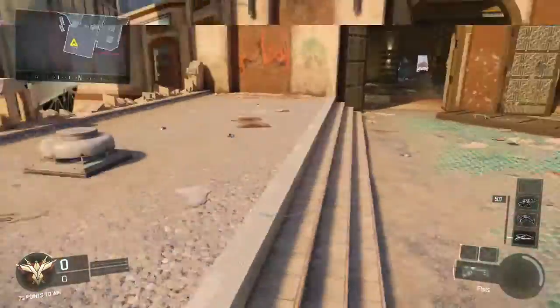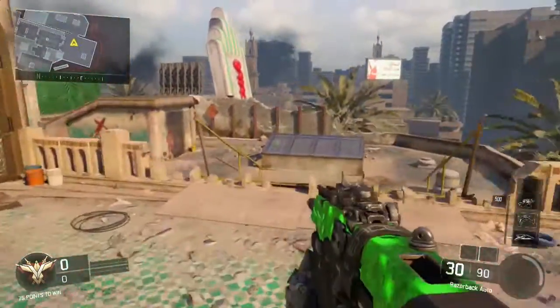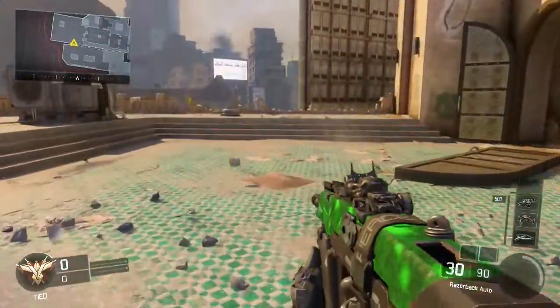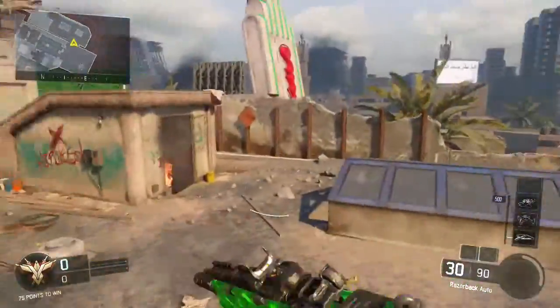If you hold A too early it will look like this — you will basically just jump and then slide as you hit the floor. If you do it too late, this will happen: you will basically go into a slide and then jump out of it.